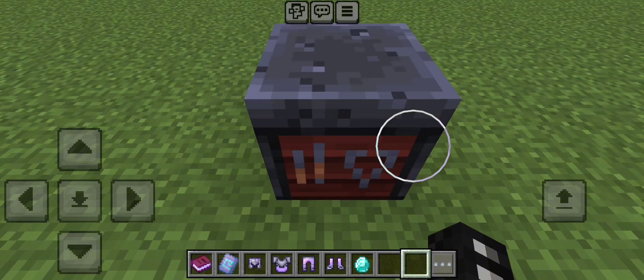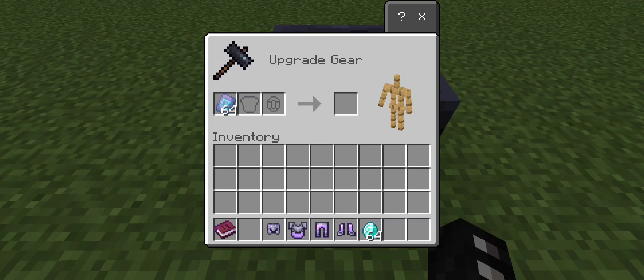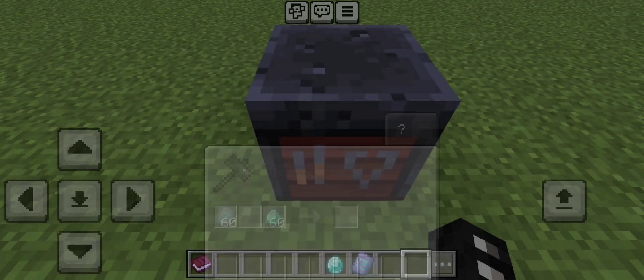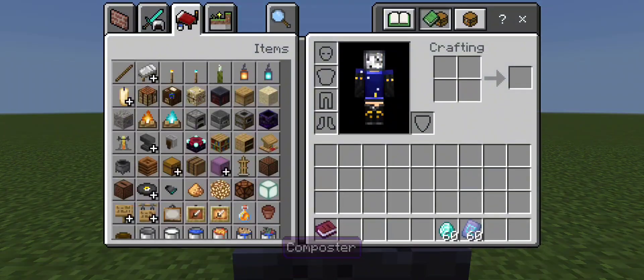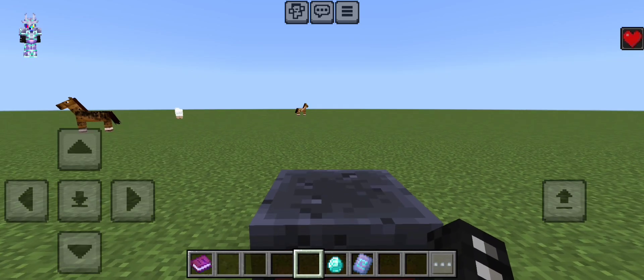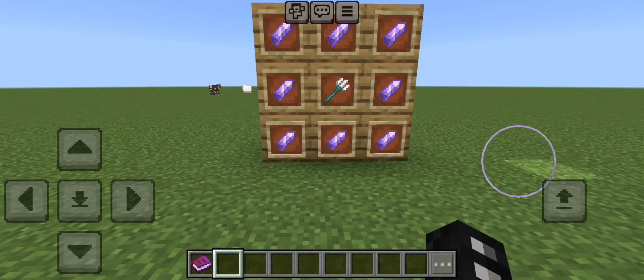There was a bug that I noticed with the armor when I first got this add-on. If you upgrade all of the armor, it looks like all of the armor has gone from your inventory, but it's actually all still there — it's just bugged so you can't see it in your inventory. I don't think that was intended, but as you can see, I can still put it on and you can still see it. I think it's just a simple inventory bug that can be fixed very easily.